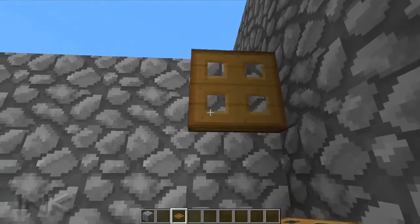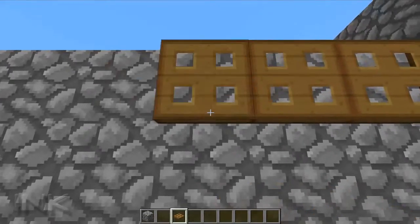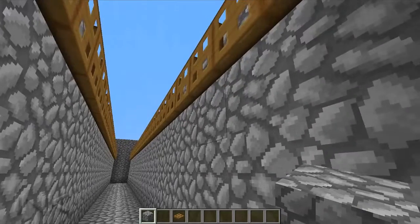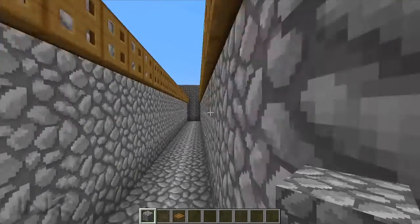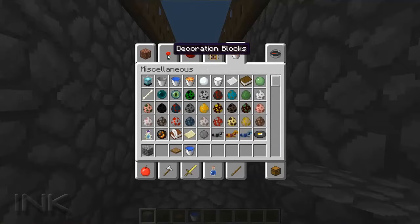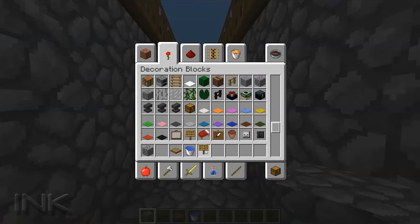I used these trapdoors here that are closed and put them along the edges. You need to make sure that you have a 3-block height underneath these trapdoors because the mobs will get stuck on them if you only have 2 blocks. So make sure there's a 3-block gap below the trapdoors.